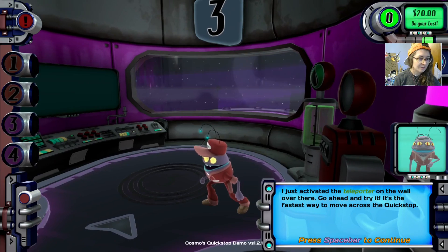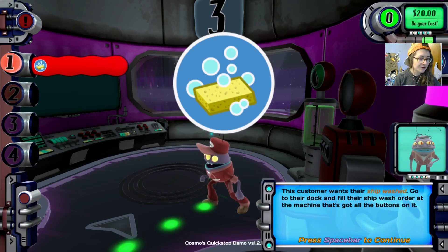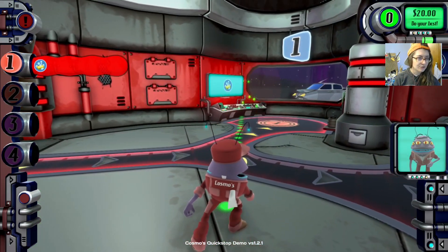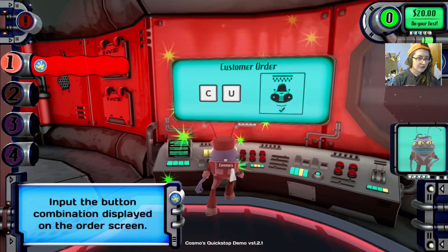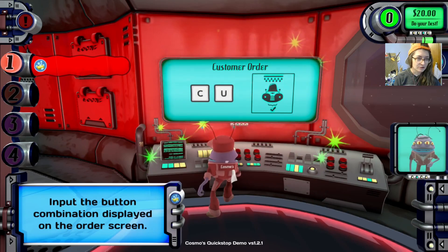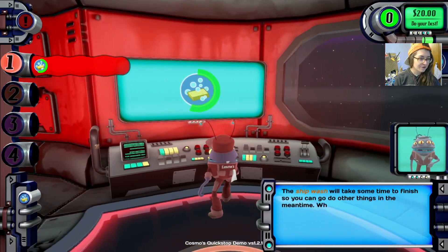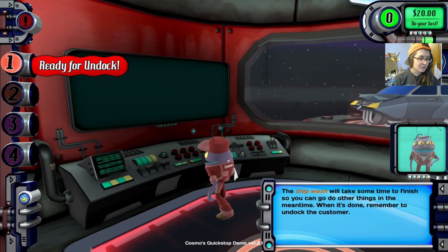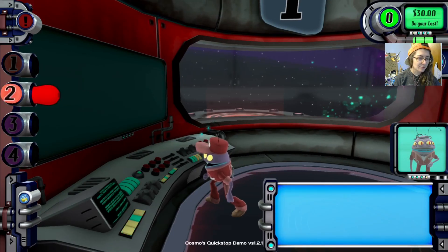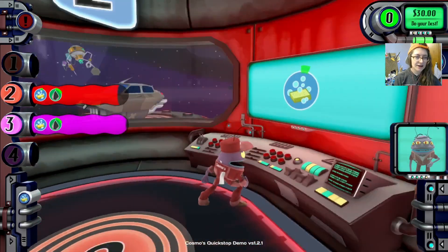This customer wants their ship washed. Go to their dock, fill their ship wash order, and get to the machine that's got the buttons on it. So there's a teleporter right here — one to two. We're at dock one now. We got to clean them up. Input the button combination displayed on the order screen: C and U. The ship wash will take some time to finish — you can go do other things in the meantime. When it's done, remember to undock the customer. We're getting a rush of customers — make sure you use the teleporter to get between the docks.